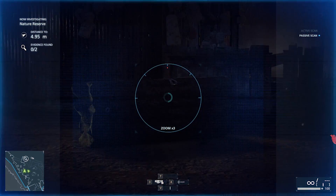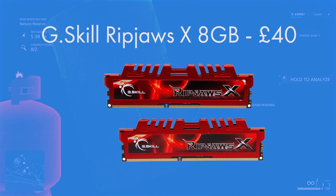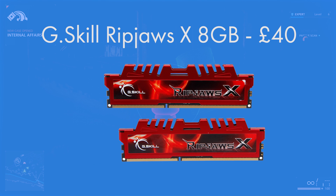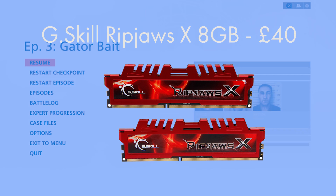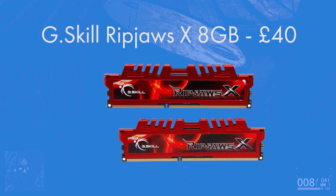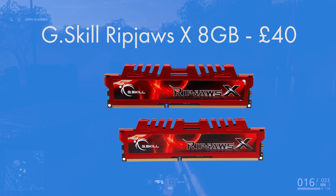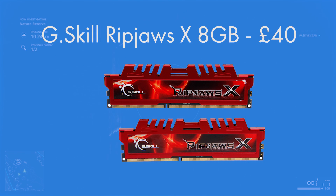The RAM I went for was a very specialist choice, and there are a few reasons for that. It's the G.Skill Ripjaws X series 8GB kit — two 4GB DIMMs at DDR3 2133MHz speed. At £40 it's great value, which is exactly what you're looking for on such a tight budget. I chose two 4GB DIMMs to enable dual channel, giving twice the performance and twice the bandwidth to the APU — something incredibly important with this type of system. The DDR3 2133MHz speed is also crucially important: a dedicated GPU normally has its own on-board GDDR5 memory, which is extremely fast but expensive. Having faster DDR3 memory will certainly increase performance for the APU's graphics.